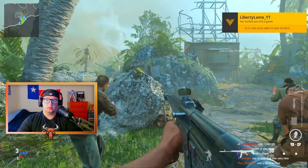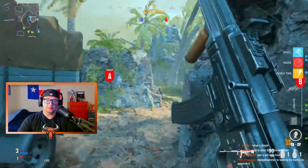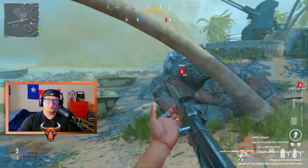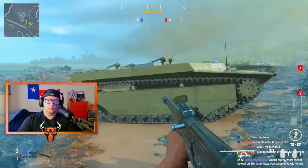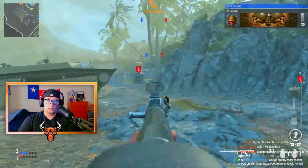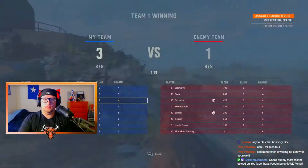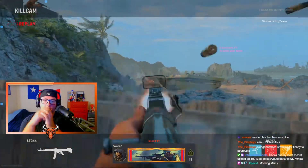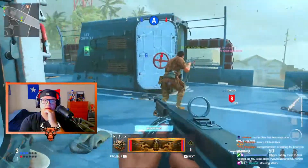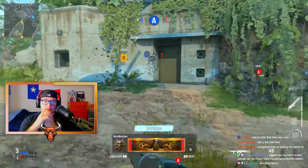This kid and I have beef — do not invite me. Slide chammer is waiting for Kenny to approve it. This man just hopped over my fence! Morning Mikey. Hey, good morning Junior, how you doing bro? Seven and four — I'm not doing terribly, I just got a double kill. Let's go!